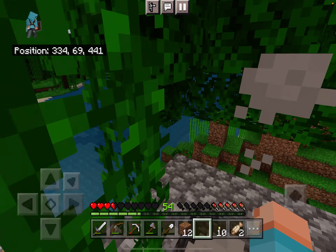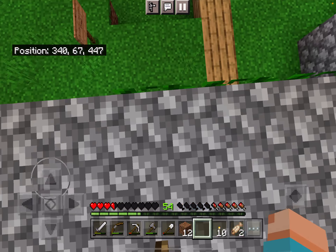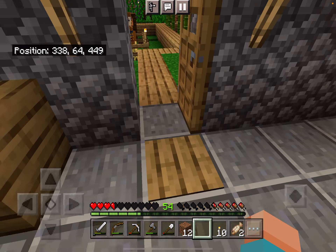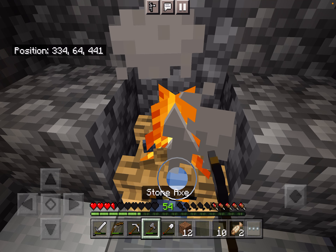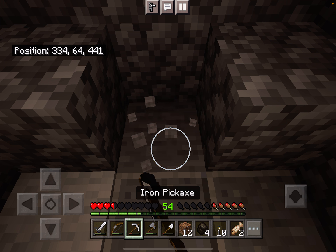Anyway, this chimney still doesn't look like I want it to. So that's something we're gonna have to improvise on. Look, it can auto-close the door. All I got from that was some charcoal.